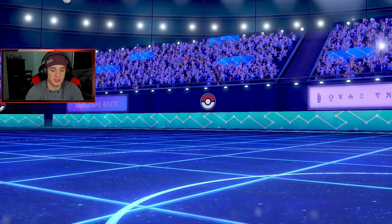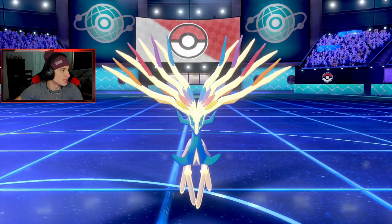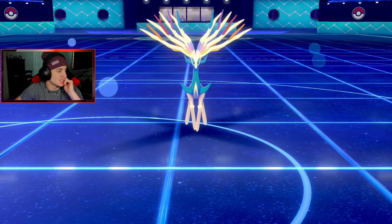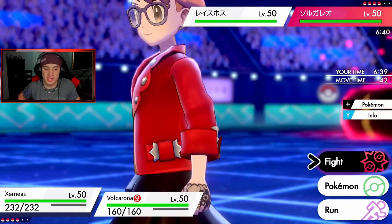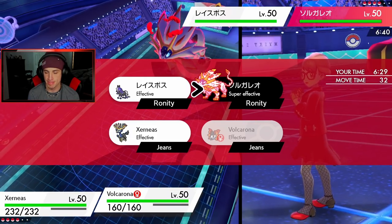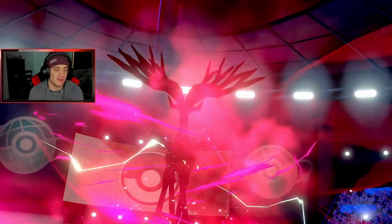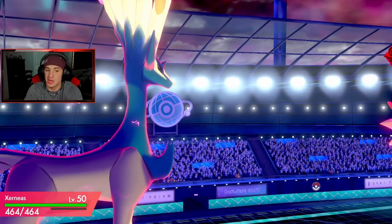I try looking up Solgaleo's speed — 152 base speed. With plus two I should be able to outspeed with Volcarona. I'm gonna guard and drop a Flamethrower to do some damage. I think that's the play because he's definitely gonna want to go for a Steel Spike. So I protect, eat it up, and then we roll after. I'm plus two on all stats now. He goes for a Snarl — I block it with Protect. Volcarona gets a Special Attack drop though. Flamethrower comes out and does a little bit of damage.